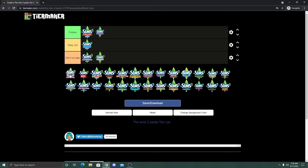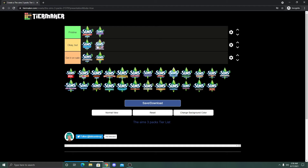Next we have Katy Perry Sweet Treats, which I'm putting in Okay But — and this might be a little controversial. If this was 2012 when it came out it would probably be Get It On Sale, because it was priced at $30 USD, about $10 more than regular stuff packs at $20. I get that it had more items and pre-built venues, but as a builder I don't always need lots built for me. A lot of the objects are heavily candy-themed.